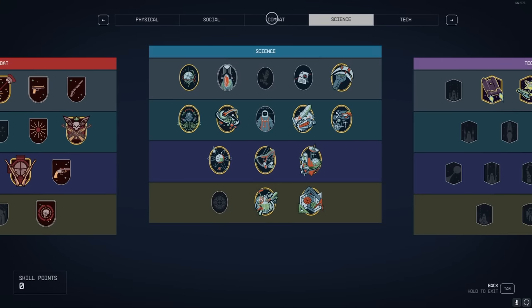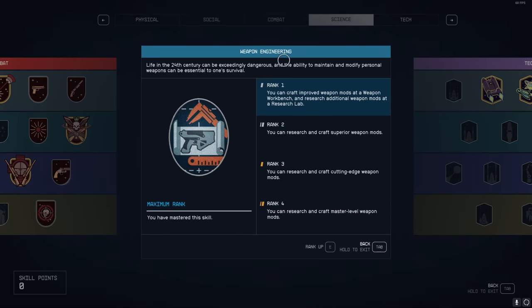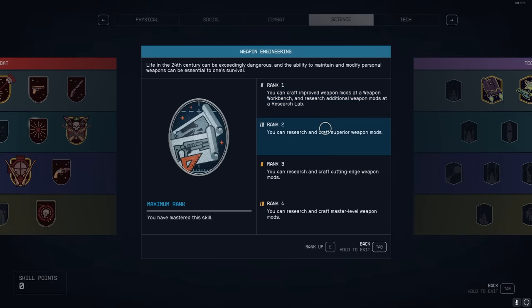Go to your Skills under Science. If you want to have everything unlocked, you'll need level 4 of Weapon Engineering. In order to level Weapon Engineering, you'll have to actually craft mods. And I have a little cheat method for you that you can do to make this super fast, cheap, and easy.